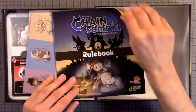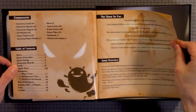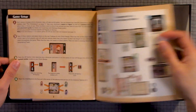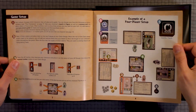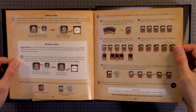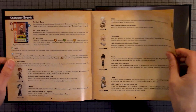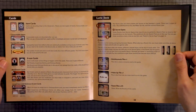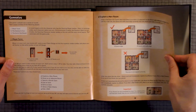So here we have the rulebook. You have the components, table of contents, the story so far, overview, game setup, normal mode, beginner mode, character boards, cards, and the castle deck. Then gameplay.